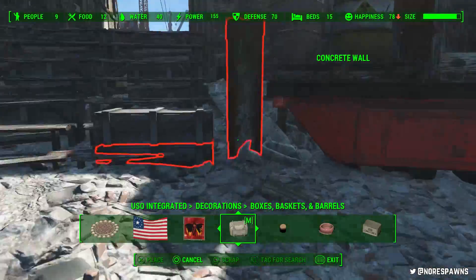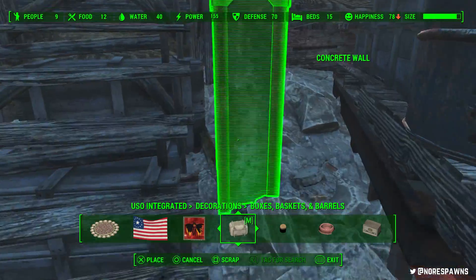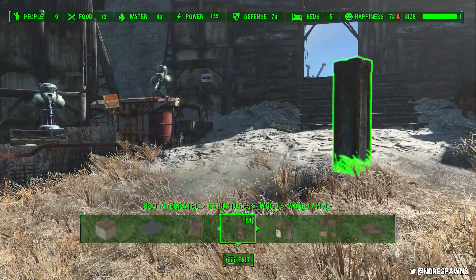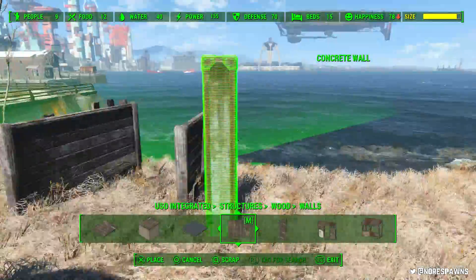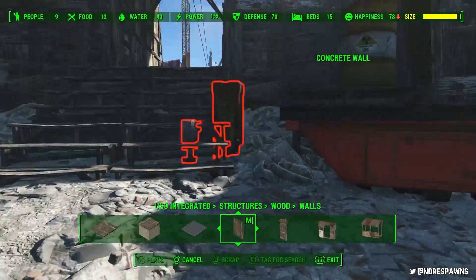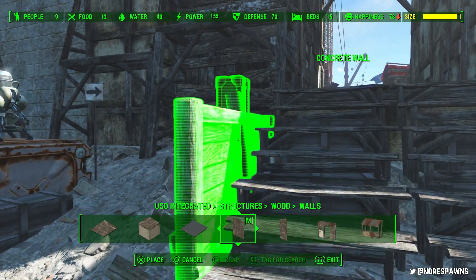I'm really liking this. I didn't expect to — a load of you suggested basically that I build outside the main entrance. And thank you for the suggestion because it is such a cool idea. Not only for whatever reason I'm not getting much of an FPS drop as of yet, but just it makes the settlement feel a lot more bustling already.